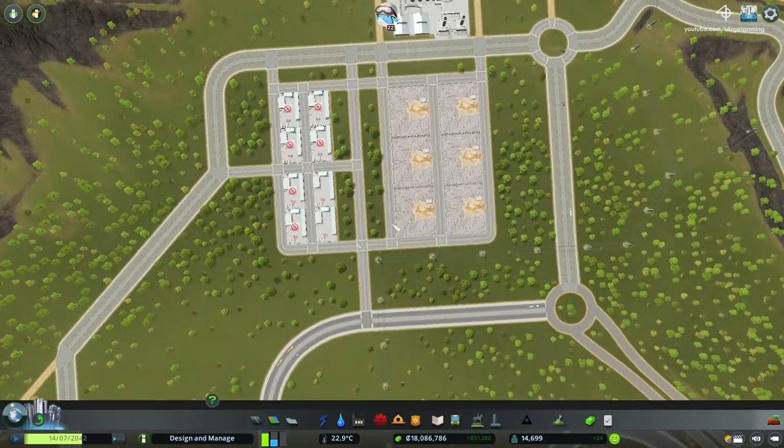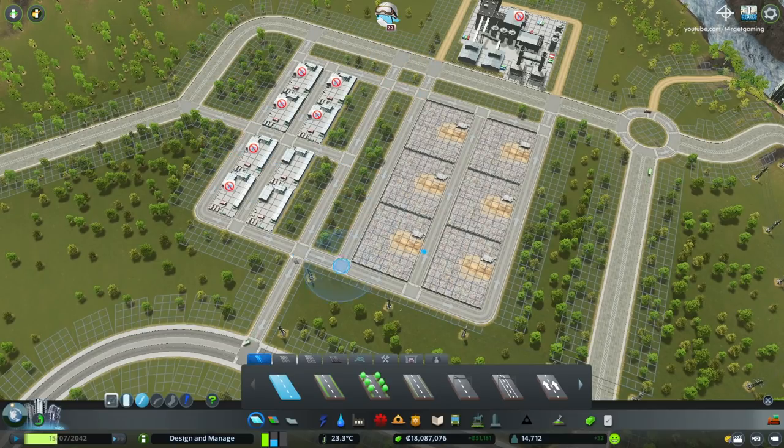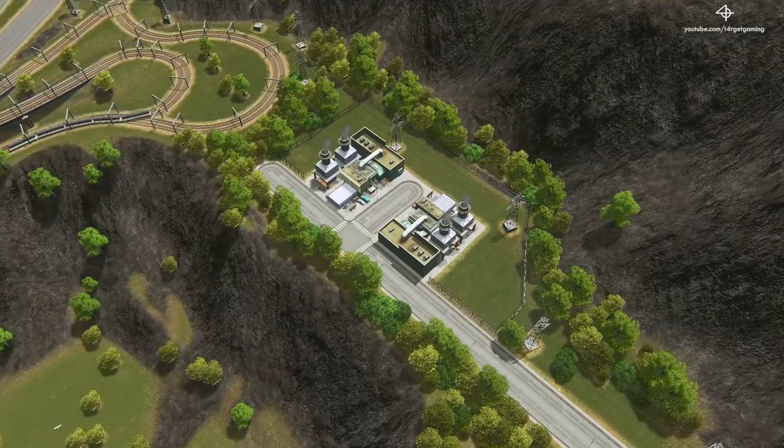Another thing I want to show you is the road directions I'm using here. I'm enabling the arrows so you can take a closer look at how traffic is supposed to flow. We have a total of three exits that trucks can take to get out of the complex, and also three entrances that trucks can use to get into the complex and bring trash to the landfills and recycling centers. I'm pretty confident this is going to be more than enough to handle traffic when we have all the recycling centers turned on. At the moment we have absolutely no problem, but we'll just have to wait and see how it behaves in the future.